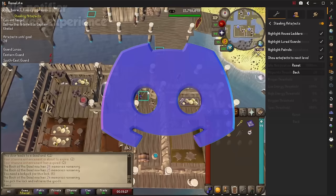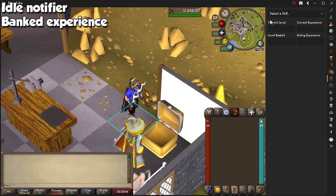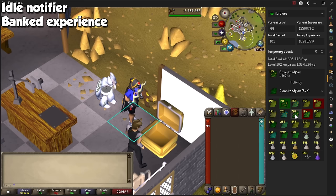Idle Notifier is great for AFK skills, as it will flash the screen, make a loud noise, or even send you a desktop notification when you stop performing an action. The Banked Experience plugin is pretty powerful, because it will tell you how much experience you have in the bank based on the materials you own. For skills such as Herblore, you can configure the plugin to know what potion you'll be making with each herb.